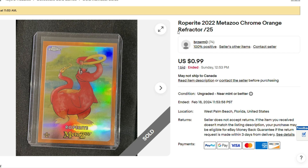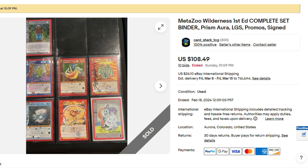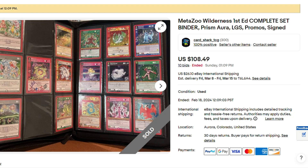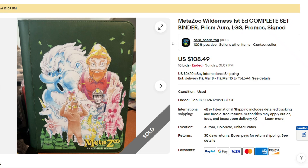And then we've got Roperite out of 25 — one bid, $0.99. I would say this was a pretty cool deal: the Wilderness binder with the complete set. It's got the Prismora, of course, LGS promos, autograph cards — a lot of cool stuff. A lot of autograph cards. Collect-a-con stamp cards. For $108, it's even got Magic-ass cards. Pretty cool binder for only $108. There are a few autograph cards in here, so whoever picked this up for $108 — I'd say that was not bad.